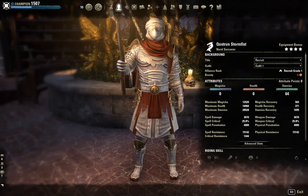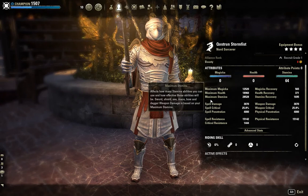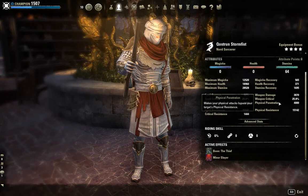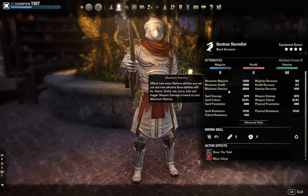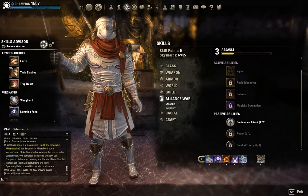We are using a Nord Sorcerer, putting all attributes into stamina. We have around 3000 weapon damage and 3000 spell damage — basically the same thing. Being a Nord gives quite a lot of resistance, with slightly lower weapon and spell critical, which are at basically the same level. We're using the Thief Stone because critical chance is not bad on this build, and considering it's an RP build, just go wild.